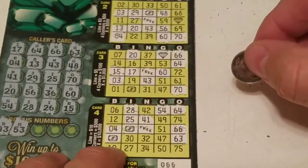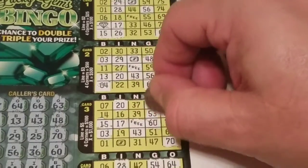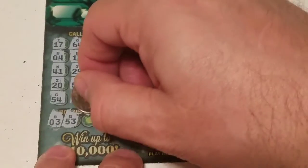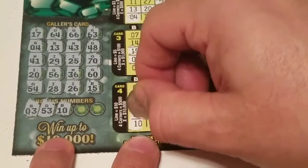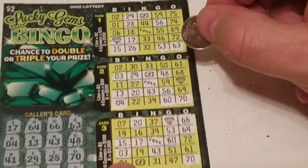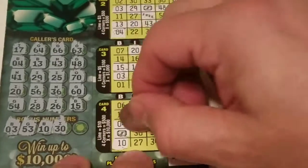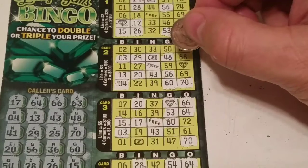G53 — no 53 there, there is a 53 there, no 53 there, and there is one here. Back down. B10 — we have a B10 here, no B10 on game card three, none on two, and none on one.